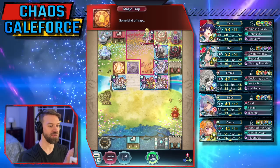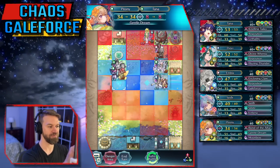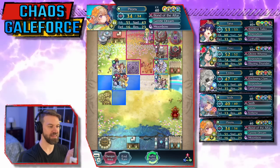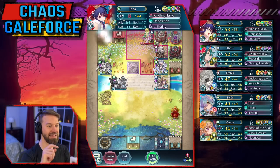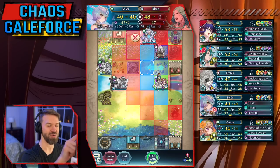We already know that trap is fake because the last one we hit was real. This is easy, and just for fun, we're going to have Sather get that last kill.